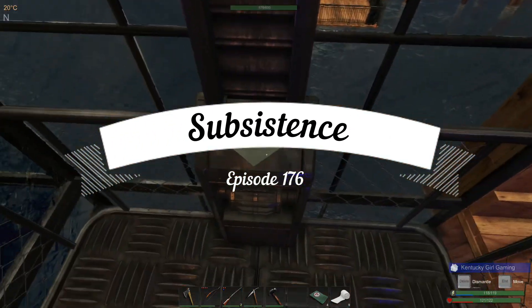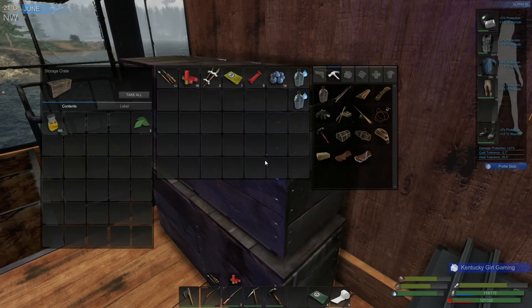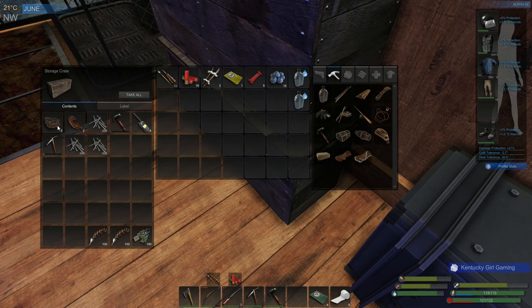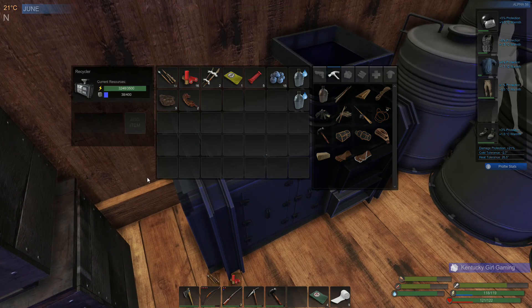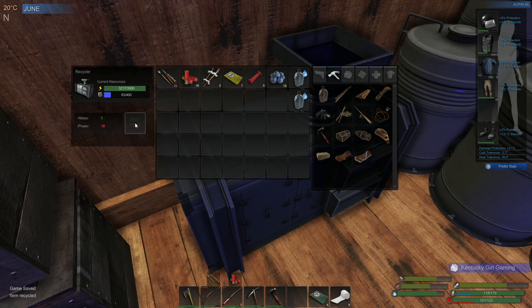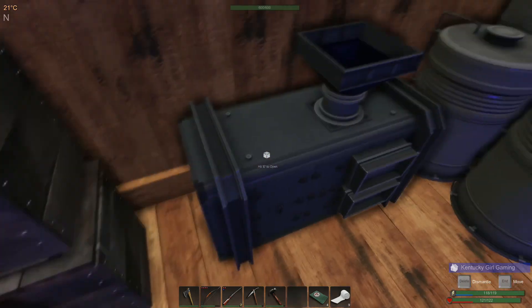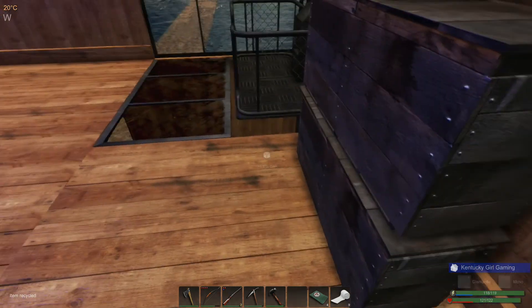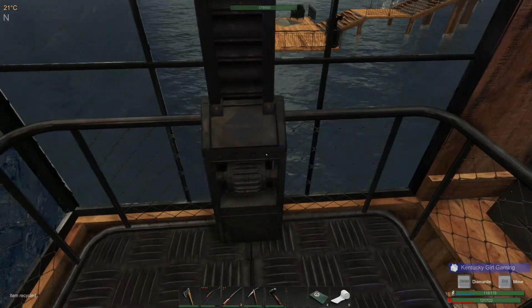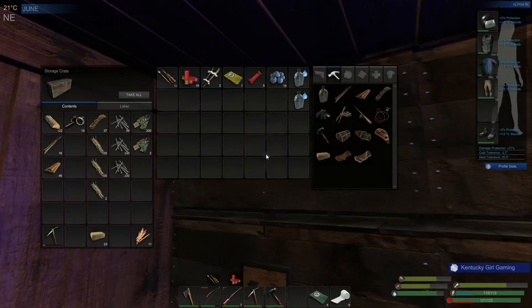Hello everyone, welcome back to Subsistence. It is early morning and today we are going to start the day in a similar manner to yesterday — we are going to be creating some mass, just enough to make another lockpick. I have still been working on the VCU crackers overnight, so we're getting pretty close. We do have enough to craft one, we just don't have the mass and the power stored for that.